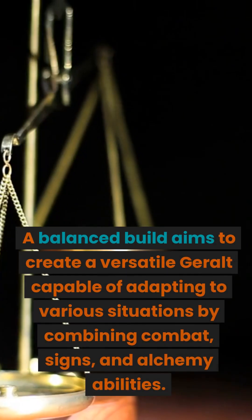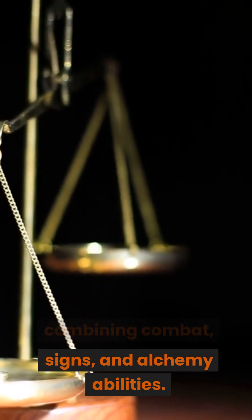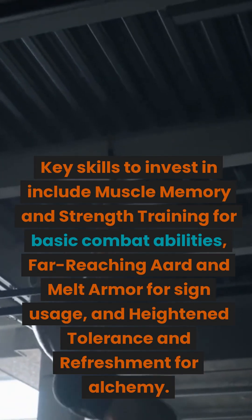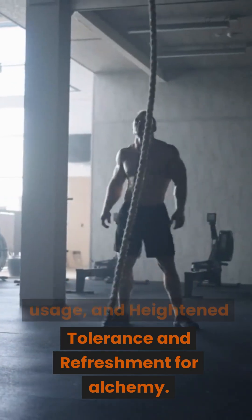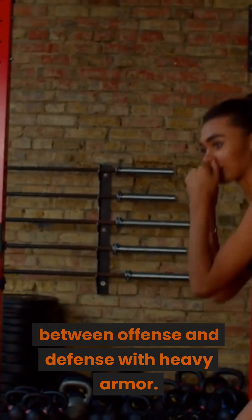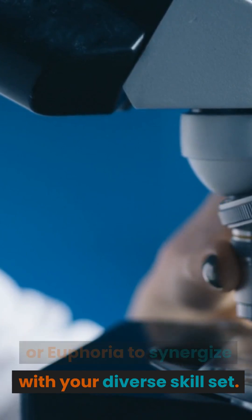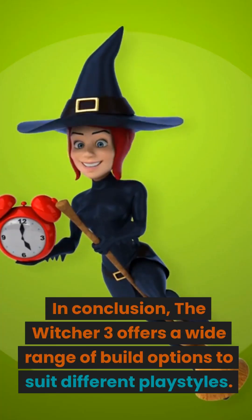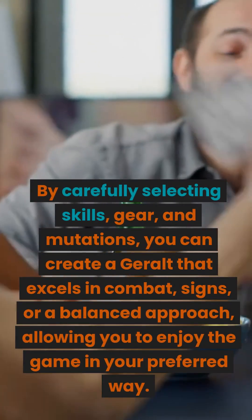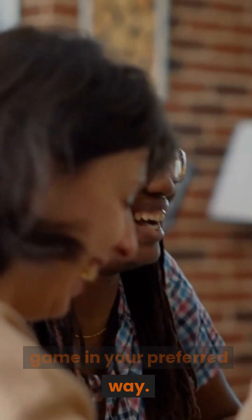Balanced Build: aims to create a versatile Geralt capable of adapting to various situations by combining combat, signs, and alchemy abilities. Key skills to invest in include Muscle Memory and Strength Training for basic combat, Far-Reaching Ard and Melt Armor for sign usage, and Heightened Tolerance and Refreshment for alchemy. The Bear School Techniques general skill can provide a balance between offense and defense with heavy armor. For mutations, consider choosing Metamorphosis or Euphoria to synergize with your diverse skillset. The Witcher 3 offers a wide range of build options — by carefully selecting skills, gear, and mutations, you can create a Geralt that excels in your preferred approach.